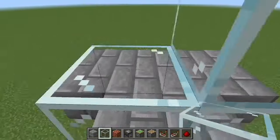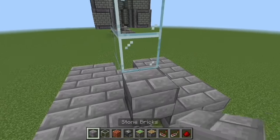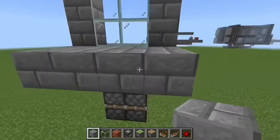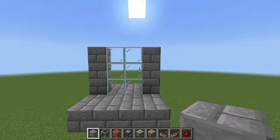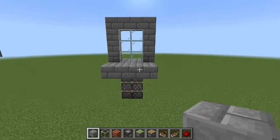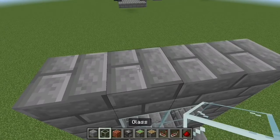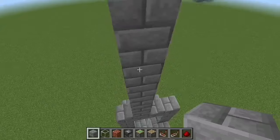Cover the pistons up so that's what you want to see. Then place your glass blocks in a row, then place blocks here, here, and here on each side. Once you've got all this set up, place four blocks and you should end up with this — right where your door is.